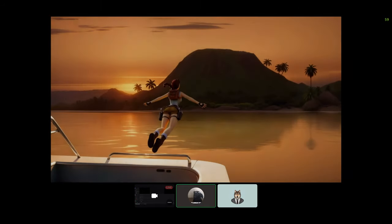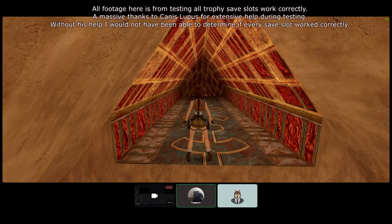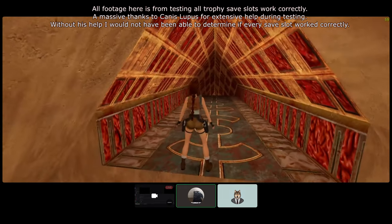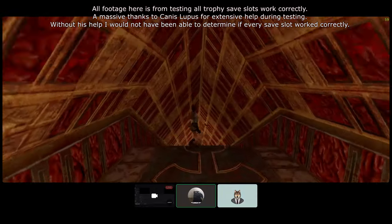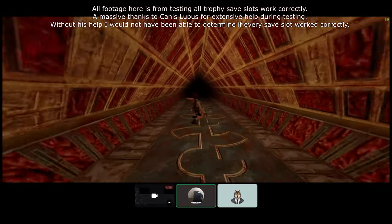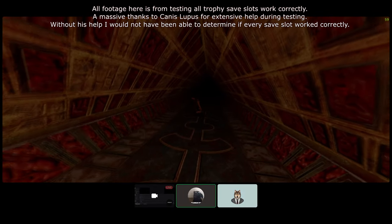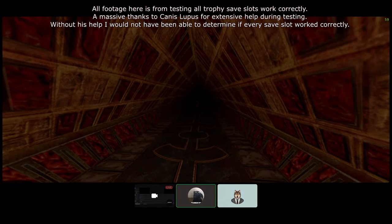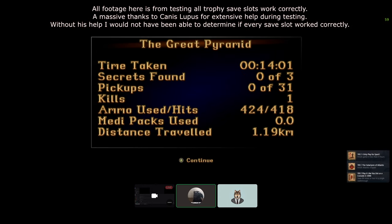Hello everybody and welcome to today's video. I'm Steve from Wonders GTA Gaming and today I have the Tomb Raider Remastered Trophy Save Pack Part 1. This save will allow you to unlock some of the hardest trophies in the game and some of the more obscure trophies — some as low as 0.1% of players on Steam actually acquiring these — within seconds or requiring very few steps.